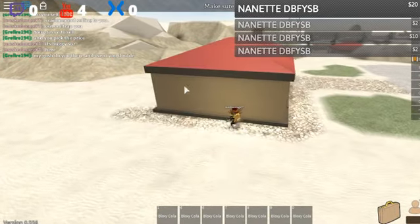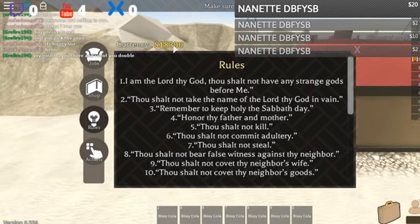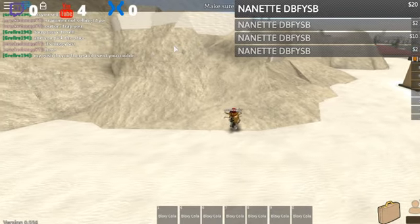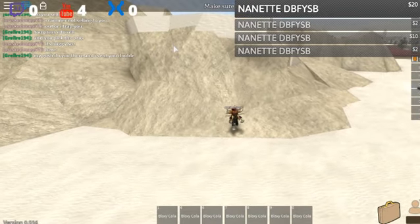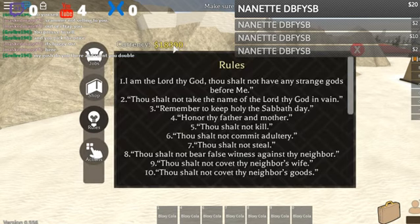If you actually see, I have a lot of money in the game — I have almost 20,000. How I do this: I actually sell cola for a hundred dollars each, so I make five hundred dollars for every shipment that I sell.